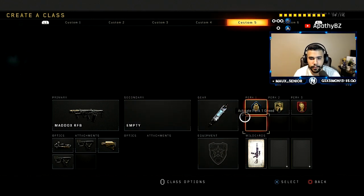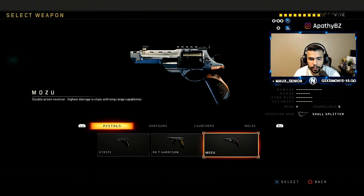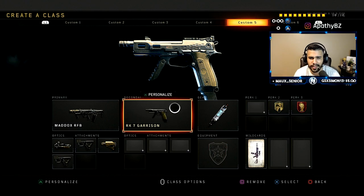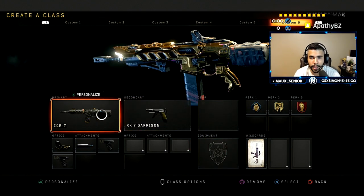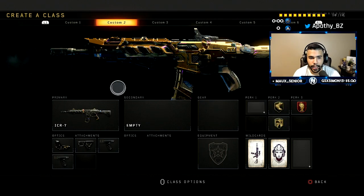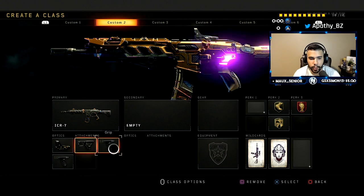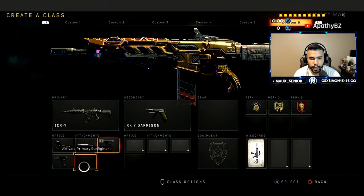Dexterity is like a crutch perk right now — really effective, great for jump shotting. If you like the pistol you can always substitute one in; all the pistols are pretty good. I've been trying them all and the RK7 is the most consistent. Then for my last class it's another ICR. I have two ICR classes because they're both really good — this second ICR is more of an aggressive rush setup with lightweight, dexterity, and quick draw.